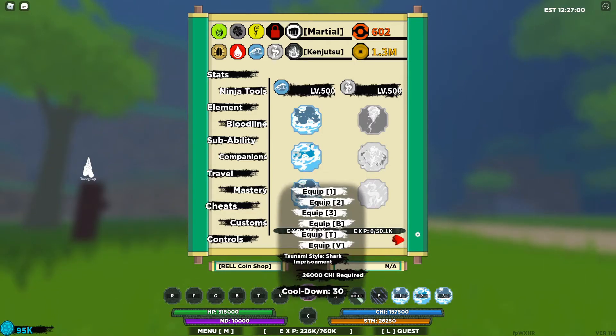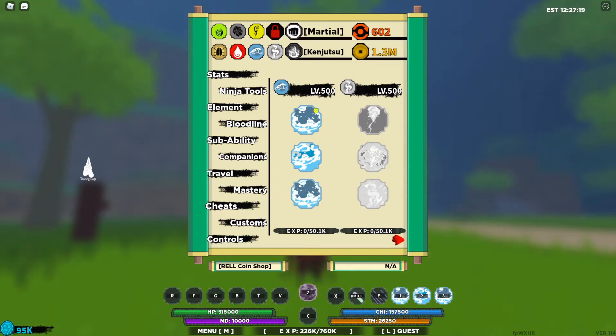The final move is the Tsunami Style Shark Imprisonment. This basically fires a big circle out, imprisoning people within it and filling it with sharks. It requires 26k chi and has a cooldown of 30 seconds. It's a pretty solid final move — it unlocks at bloodline level 480.